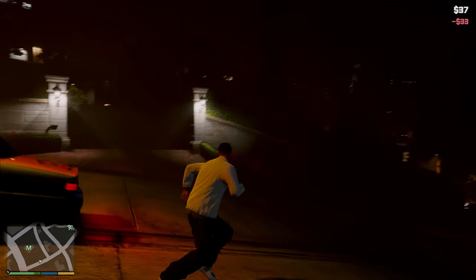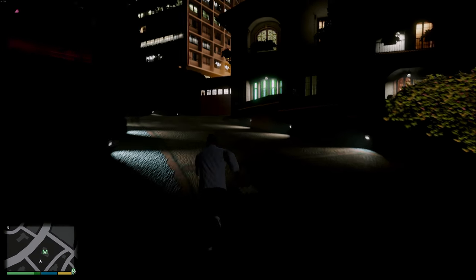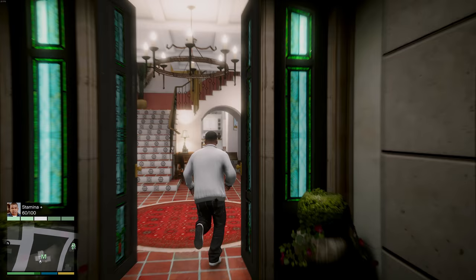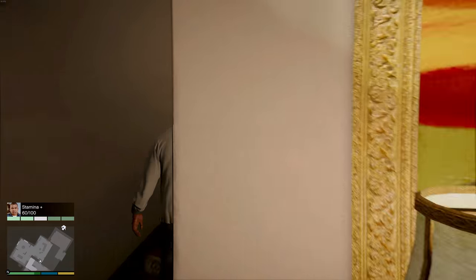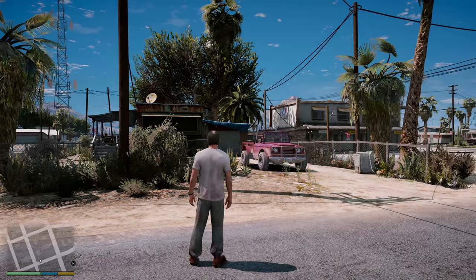So here we are at Michael's house, everything's looking good, night time is very pretty. We go in the house, skip the cutscene, and voila — we are Trevor.